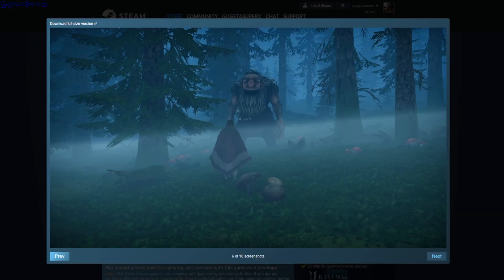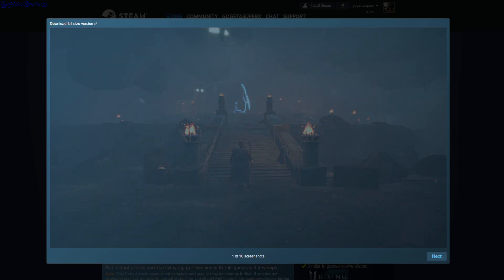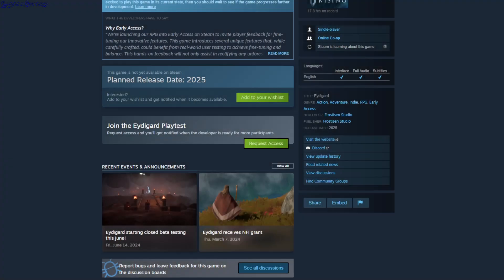Can you fight, or is it just like a walking simulator? But it's an action RPG so you should do something, but I have no idea what. Anyway, requesting access.